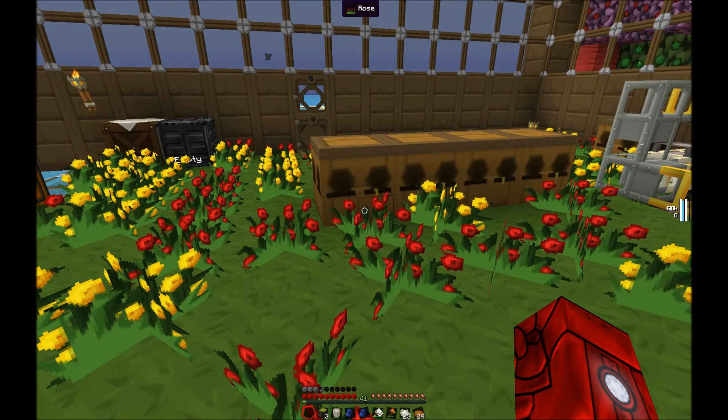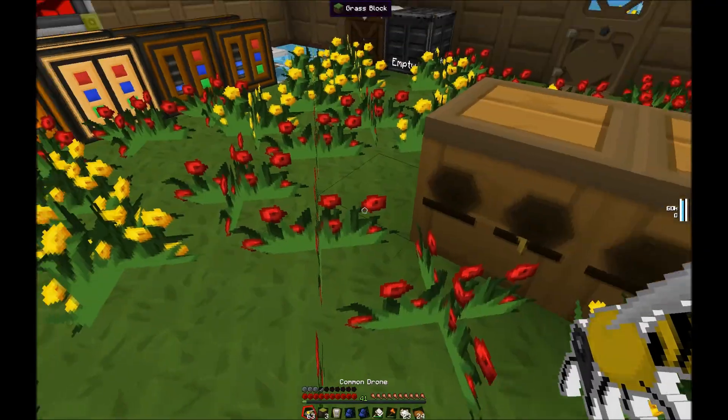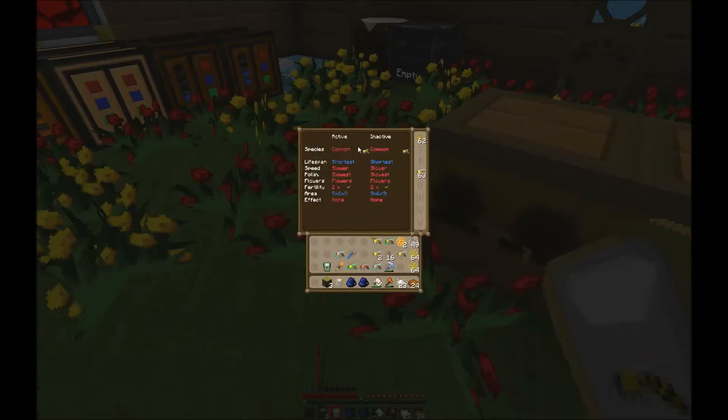To start your bee breeding operation you need to build an apiary. Once you have it, you put in a princess and a drone. I have some purebred common drones — as the bealizer shows they are common-common. It lists different properties: shortest lifespan, slower speed, slowest pollination, needs flowers to operate, and fertility is two times, meaning when the species dies it should produce two different bees.